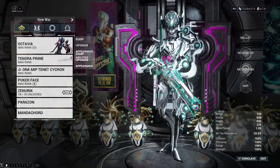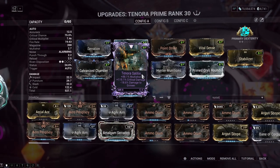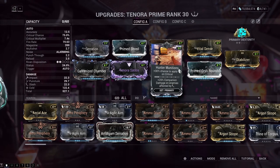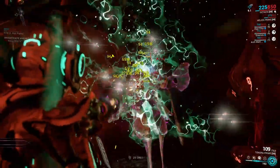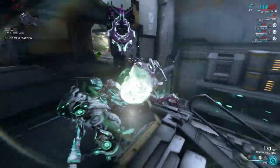For a primary I'm bringing Tenora Prime — it felt on brand, got a nice crit ribbon for it. I wanted a different element so I'm going with Cryo Rounds. For enemies that doesn't work so great; Munitions takes Sentients down okay. The alt fire is something I almost never use.